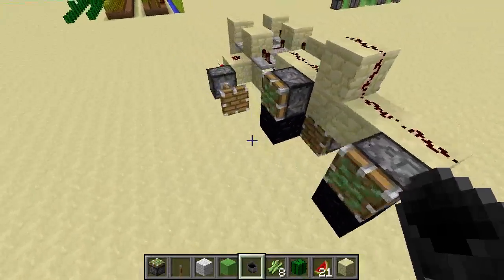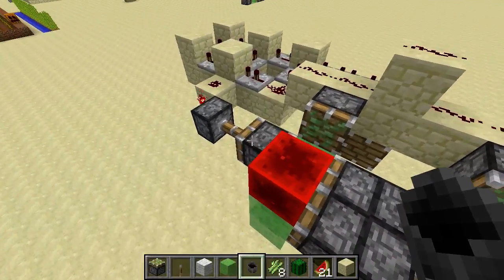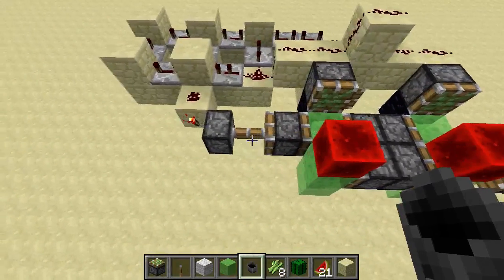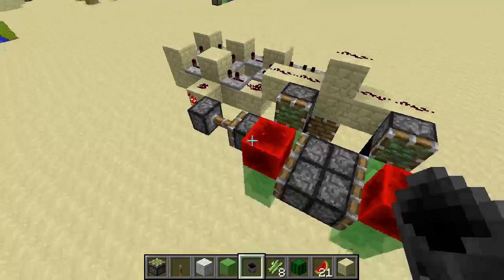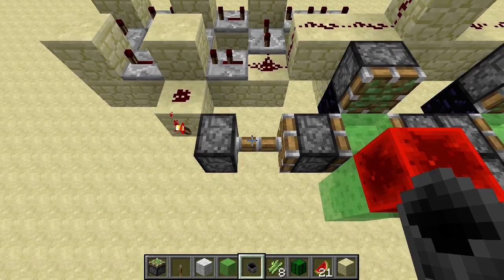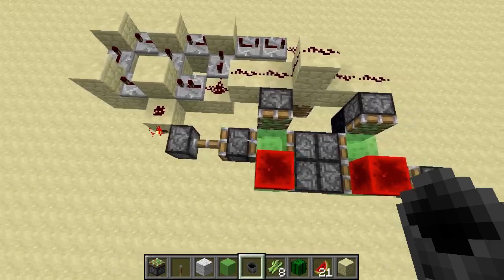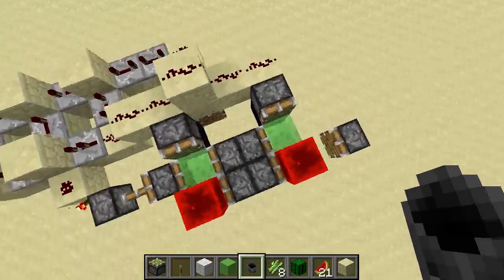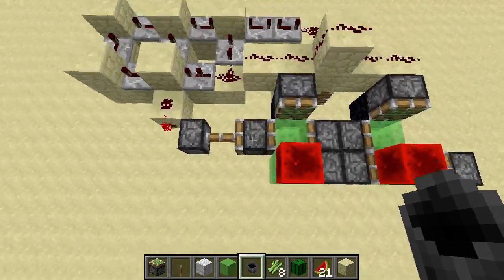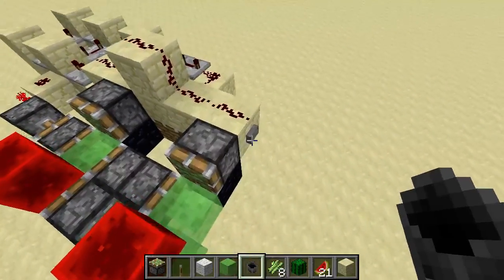The problem is that on the very first step, the machine has to move the whole thing at once, whereas in all further steps it only moves partial sections. So it's just the first step that makes this difficult. What this new launcher does — instead of updating the back piston which would push everything — it updates the middle piston, which pushes the back piston independently. Because of that you can't stop it with an obsidian block; you have to stop it with a piston instead.